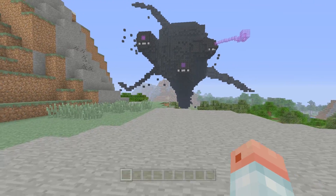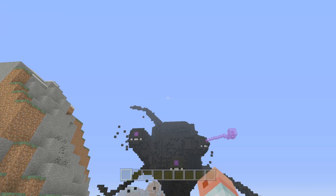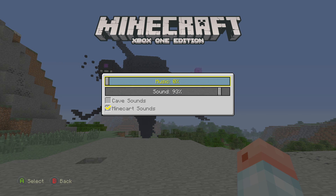Starting off, they added the Story Mode skin pack. They also added six new achievements. They've also added new minecart sound options in the menu, so if we go to settings and then audio, you now have not just cave sounds but minecart sounds as well.